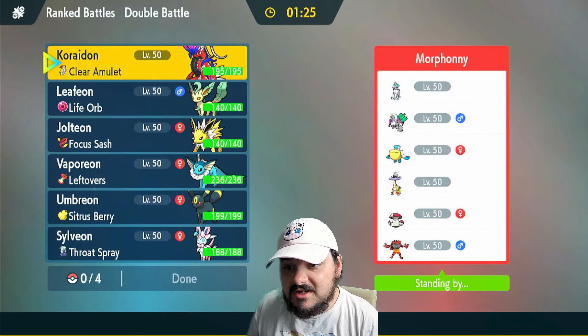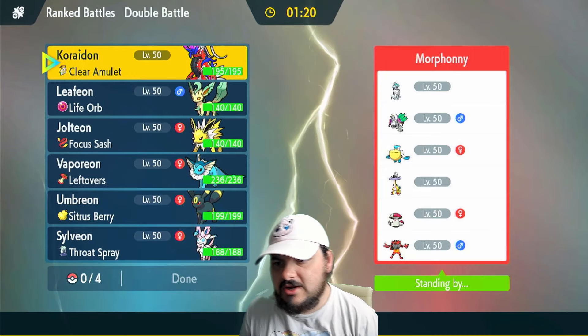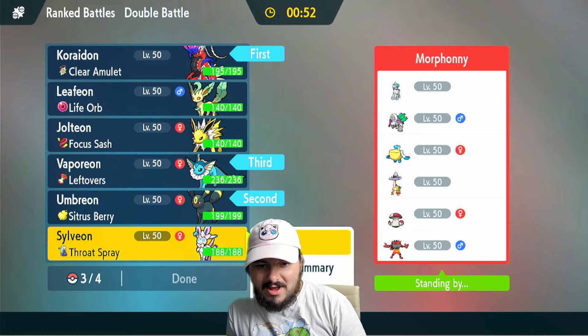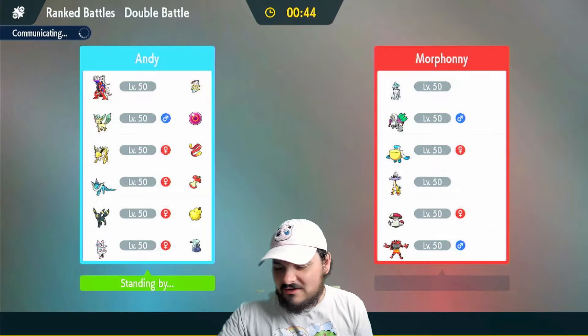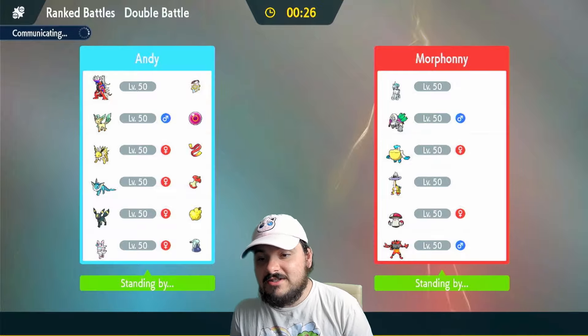Okay, another Calyrex team. This one does have Raging Bolt, which is a little scary, and they also have their own weather, which is kinda scary. I kinda think we just go Calyrex and Umbreon anyway. I've got Volt Absorb. I kinda wanna just bring the same four mons — I feel like that's fine. Calyrex can't do any damage to Vaporeon or Umbreon really. I'm a little concerned because this team has mons that can damage those guys, but if we can get rid of Amoongus again I feel pretty good about our odds. A Taunt Umbreon I think would go a long way.